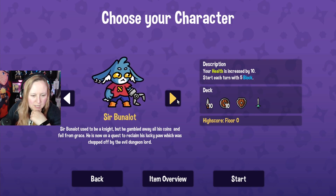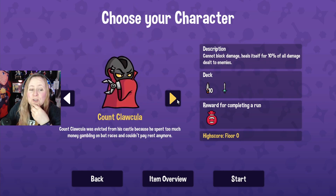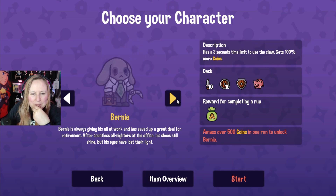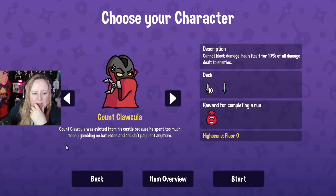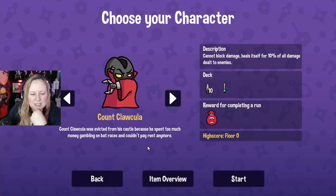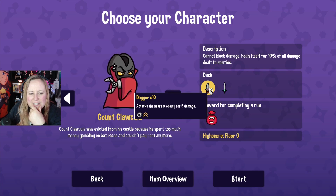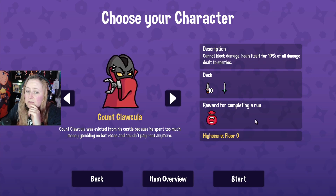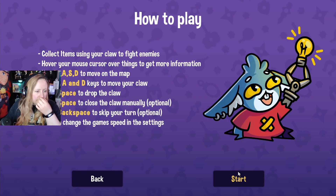Choose your character - there's Bun-A-Lot, Squappy, Belina, Count Clockula, Dolly, Benny Weaver, Bernie. That's quite a lot of them. I want to play this dude - he was evicted from his castle because he spent too much money gambling on bat races and couldn't pay his rent. He taxes the nearest enemy for five damage, attacks cannot block damage, and heals itself. Nice.